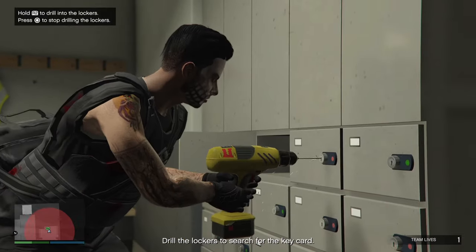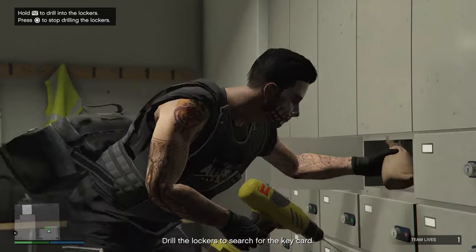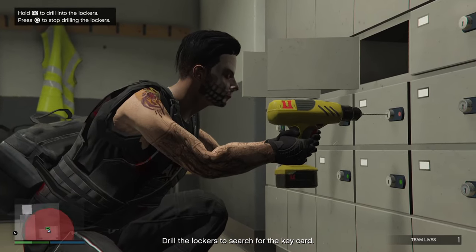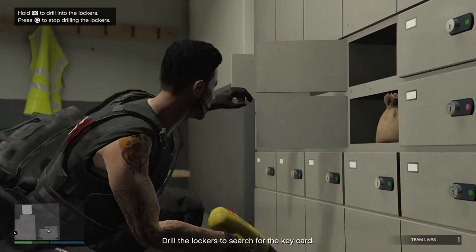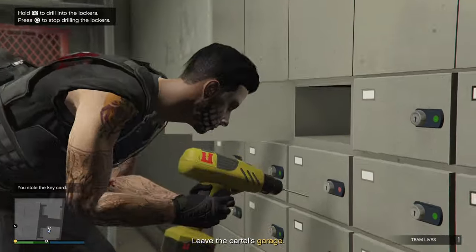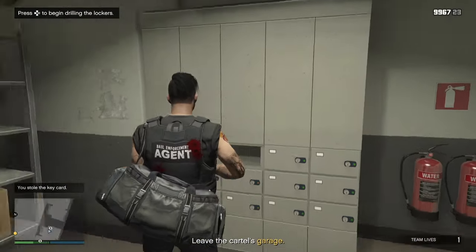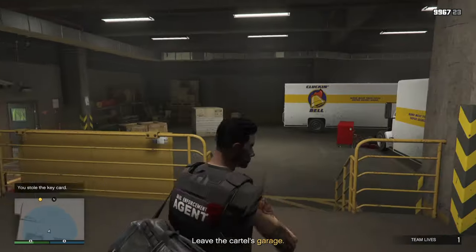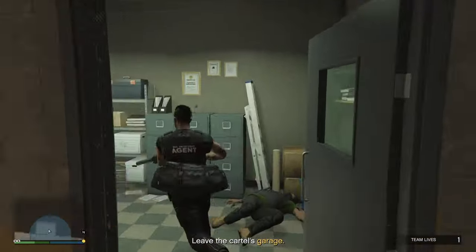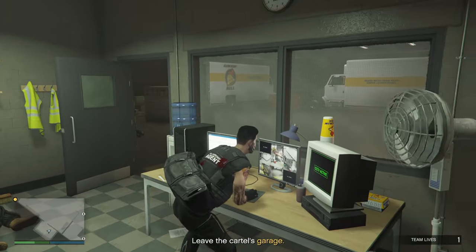You only have to drill the boxes until you've got the keycard — you don't need to drill every single box. If you want the extra bit of money that's in these lockboxes, you can drill them all. But part of the career progress is to complete the entire heist in 45 minutes. If you haven't done that yet, I recommend as soon as you get the keycard, run. It's not much money in the lockboxes anyway. Don't forget to wipe the CCTV footage if you want to go in stealth.